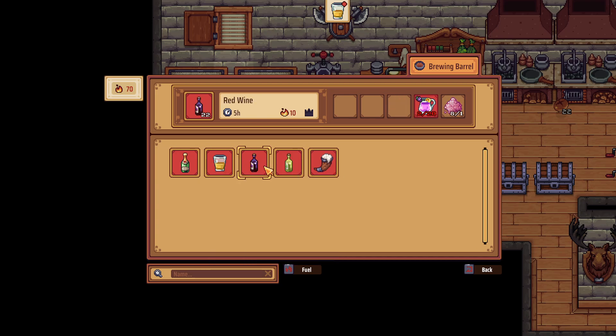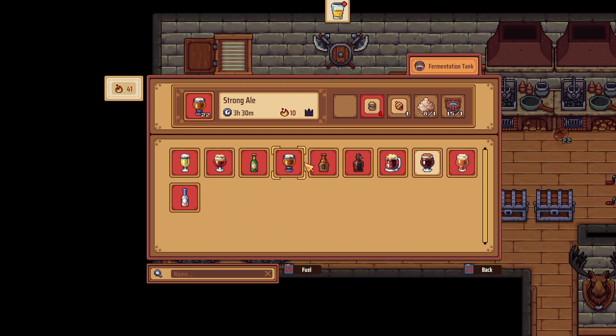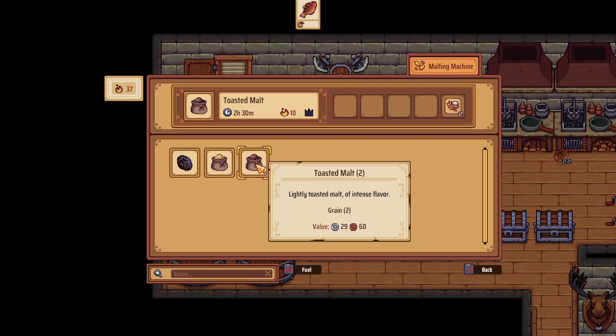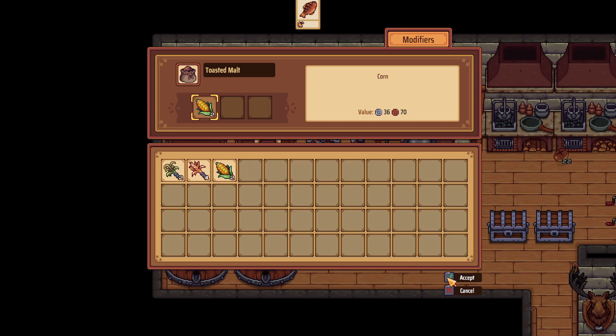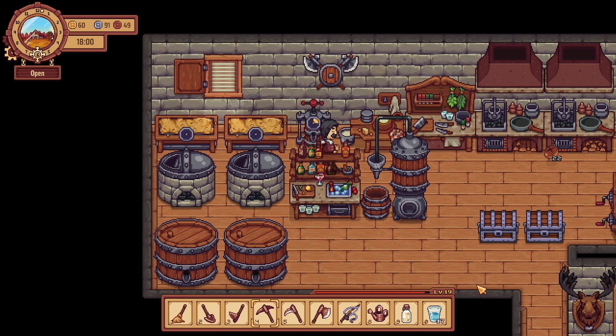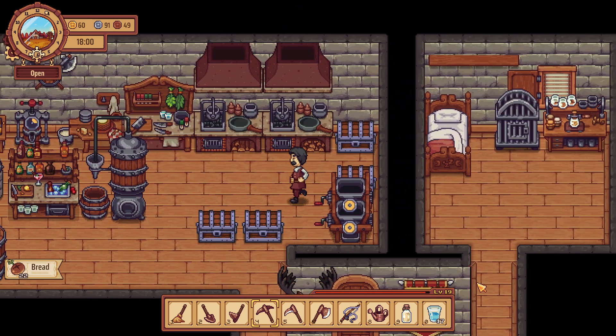Hmm. Apple juice. We got no malt, we got nothing. Hmm. Working on it. Yeah, make a dark one with corn and make a light one with wheat. Nice. That bread's coming with me.